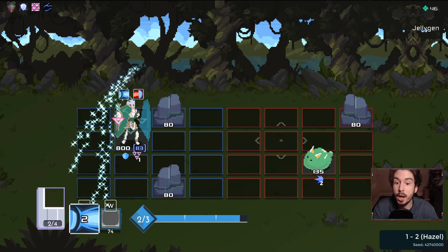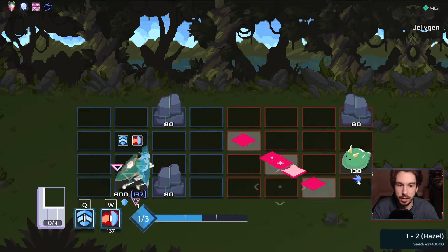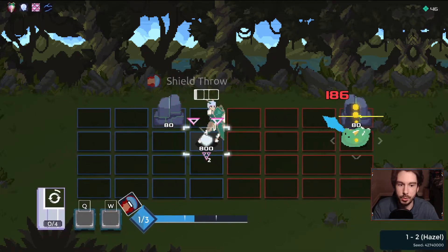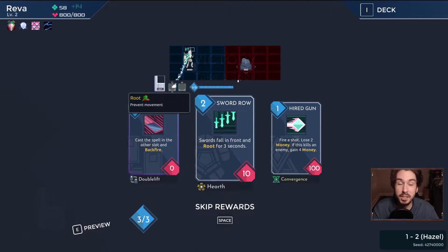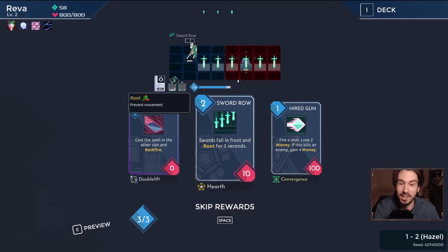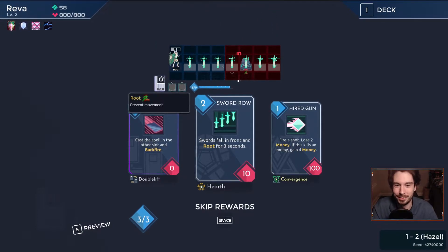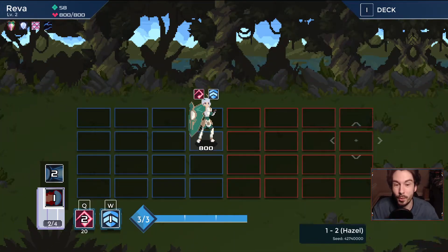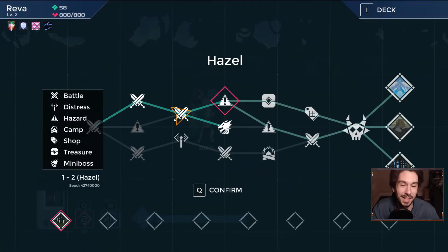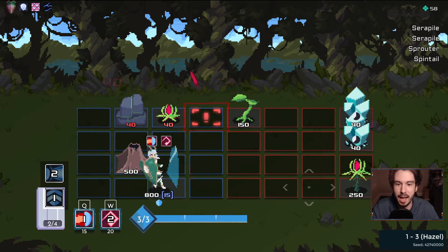There are a couple of each, but essentially Minigun would be a good Trinity spell. I definitely do not have any issues rocking a Minigun deck, as long as we get the requisite spell power to make it better. This may all sound like complete nonsense if you haven't seen the game before — honestly just sit back and realize that I don't have any idea what I'm doing either, but it's a lot of fun. I can already tell you this is so much better of a fit than what I was going to play. We're going to play One Step from Eden and we're going to have a great time.